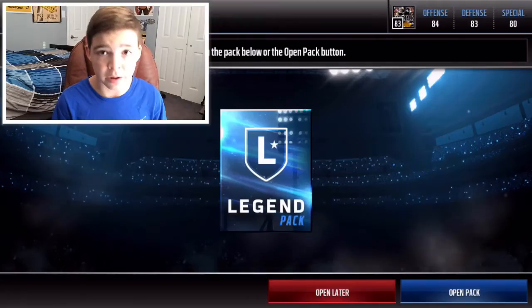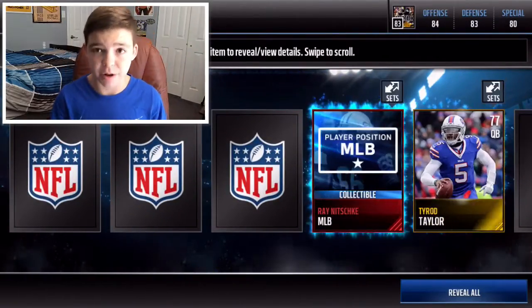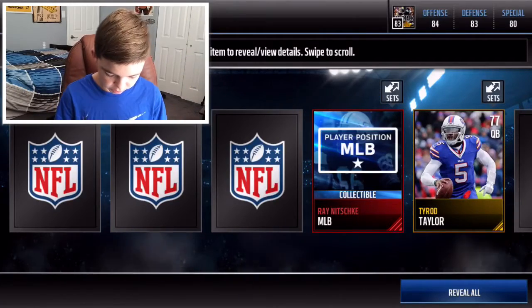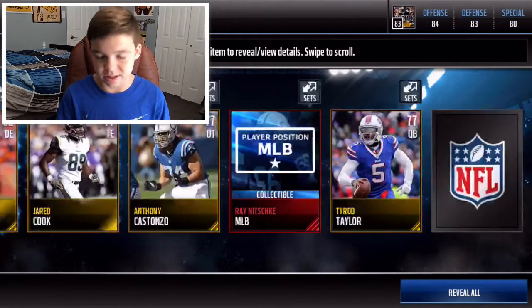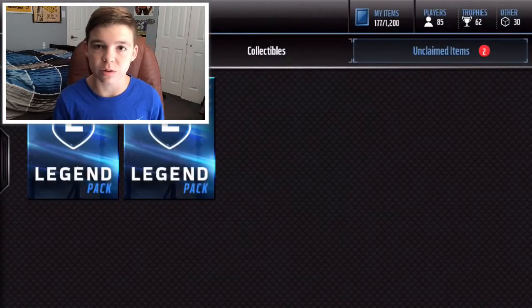Let's go ahead and hop right in. You get five gold or better players and one legend item. Just like always, we get a Ray Nitschke positional hero at middle linebacker. That's decent — I don't actually know how much it sells for, so we can check the prices of all these ones.